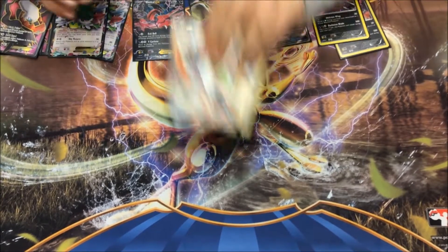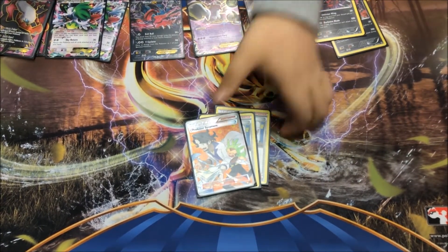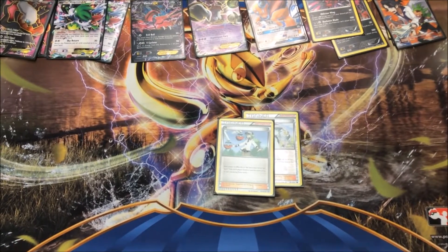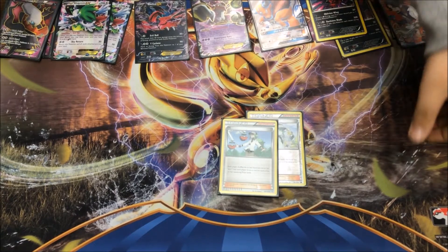I play three Professor Sycamores — discard my hand, get seven cards — if you want to be discarding and fluently moving through this deck as fast as humanly possible. I play two N's: shuffle my hand back into my deck, get as many cards as my prizes.